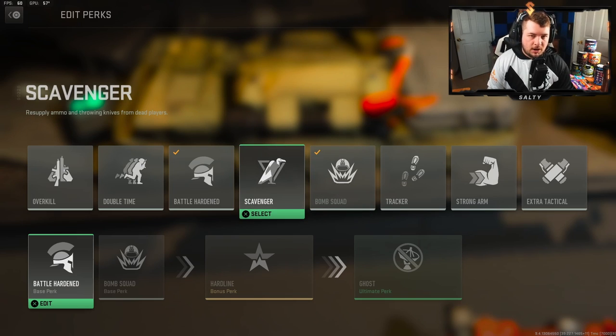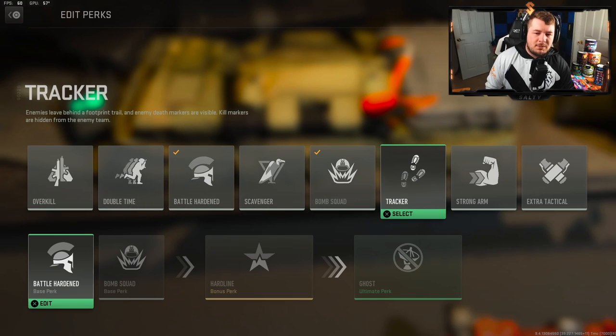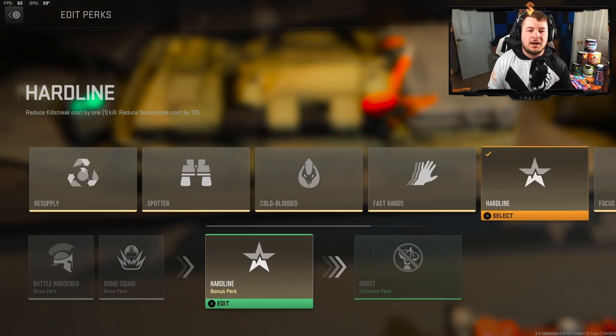The other perk I like to run in this slot is Scavenger. I do not like to run the munitions box unless I'm going for camo challenges — I feel it's a waste of a field upgrade when you could be running Dead Silence, which I feel is the best field upgrade. Those are the best perk-one choices for respawn modes; there could be better options for Search and Destroy.